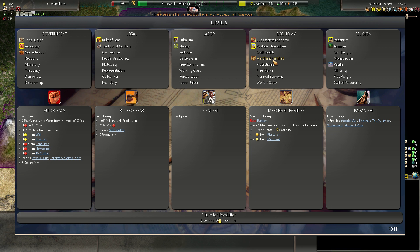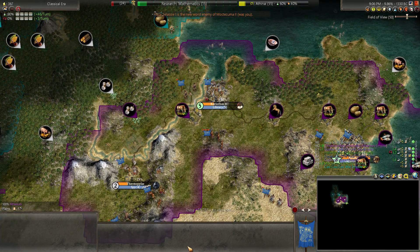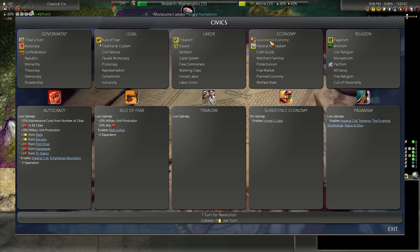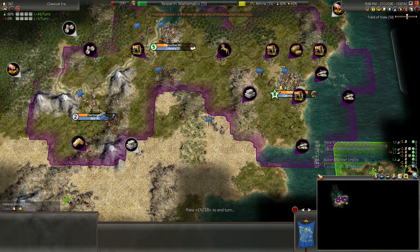This might be too late — waiting till merchant families to switch out of pastoral nomadism. I'm not going to go back to subsistence economy yet. I don't really like guilds. These cities in the west are going to rely on farms for their food for the most part. I might switch back to subsistence economy around the time I switch to traditional custom and slavery — that'll be a big anarchy, but I might do that all at once along with monarchy. So that'll be an enormous civic change, if it works out that way.